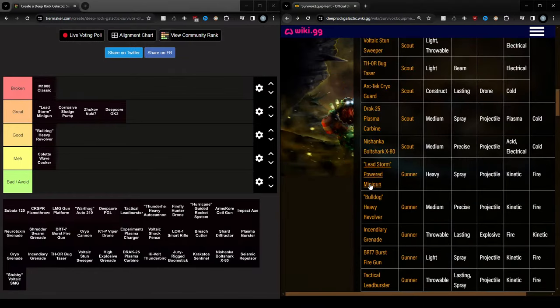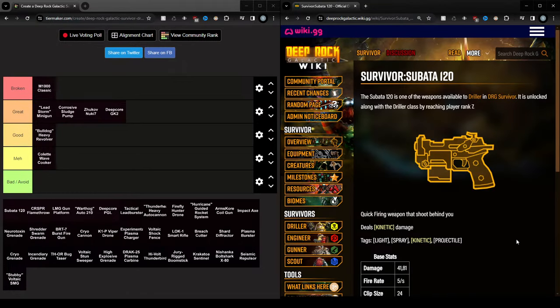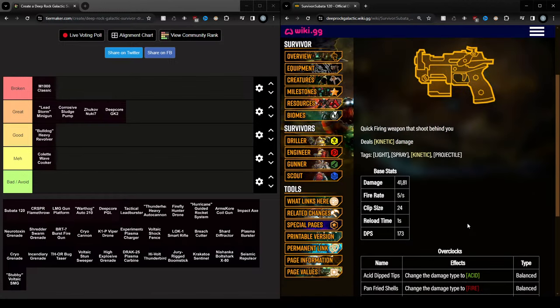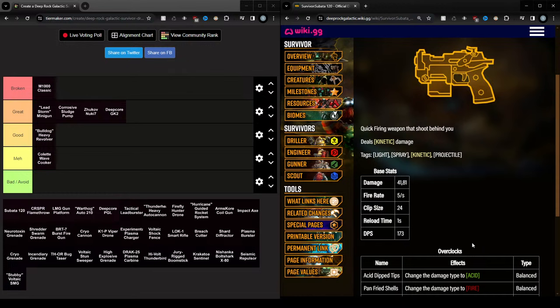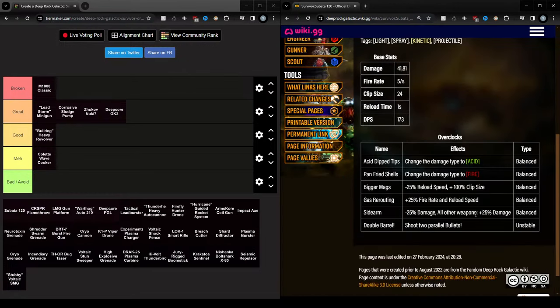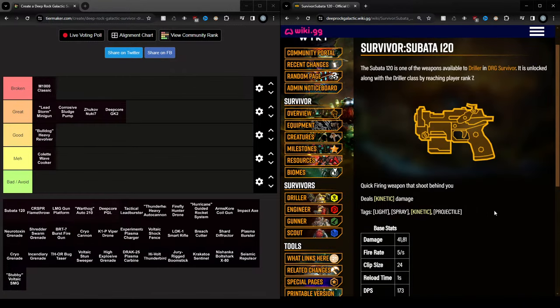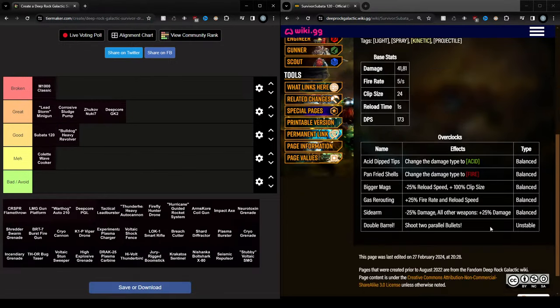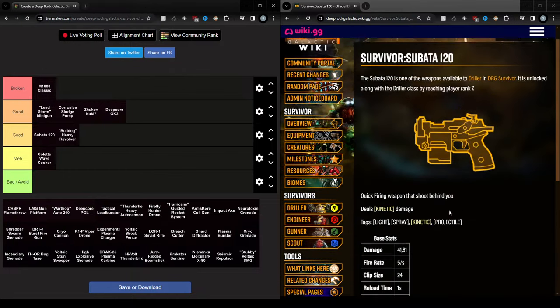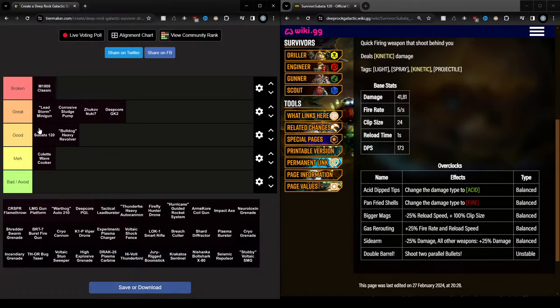The Subata 120 is quite similar in my opinion to the Bulldog, though this one doesn't target the closest enemy — it only shoots behind you, so in that sense it's a bit worse. However, it can get the acid upgrade, and that is very good. This single upgrade can make it better than the Bulldog in my opinion. Other than that it's very similar, so just because of the acid upgrade I'll put it above the Bulldog. Without the acid upgrade it's pretty much the same or maybe even slightly weaker because it can only shoot behind, but the acid upgrade is good enough to put it slightly ahead.